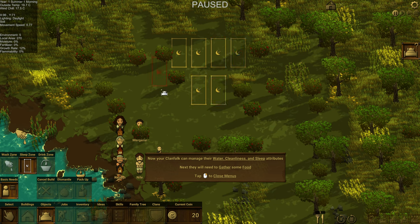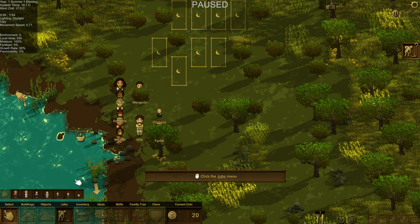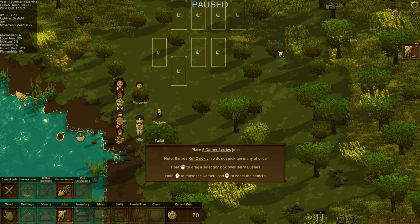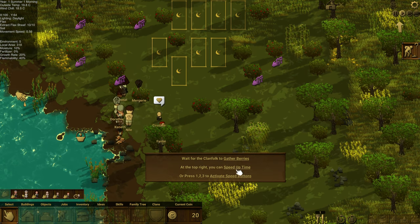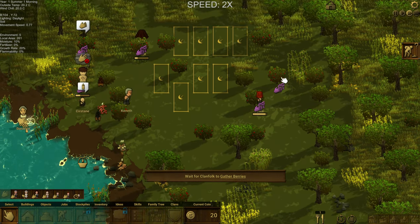Eventually we'll probably place something there for them to sleep. We've got enough sleep zones now. Now we need to gather some food, so let's tell them to gather berries. We can just choose the particular berries that are here — I like that. It stays showing on the map so it shows you what you've already told them to do. We're going to start gathering berries. At the top right we can speed up time to gather those berries a little faster.